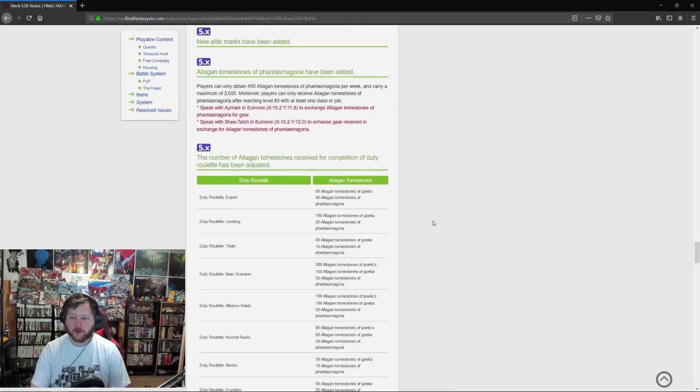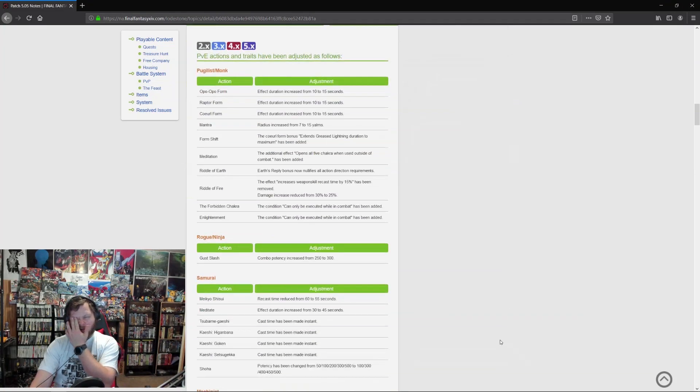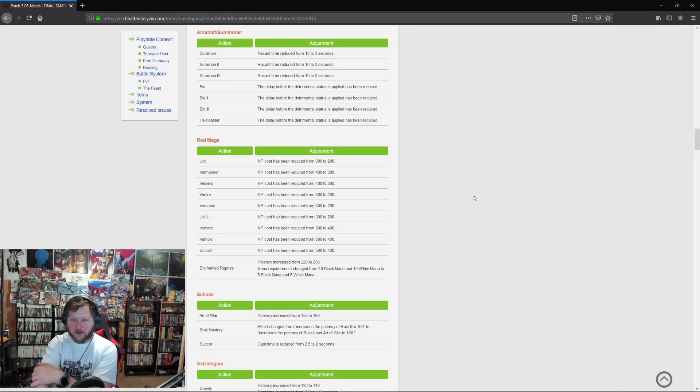The one thing I was really hoping for that didn't get addressed is Gunbreaker — there's a single server tick where you're at 1 HP before Superbolide takes action, and you can die in that tick. I was hoping that would be addressed here, but seeing it fixed for Summoner gives me hope. Let me know your thoughts in the comments. Until next time, I've been Trey — this has been The Full Spectrum. Remember to always enjoy the full spectrum of Final Fantasy XIV.